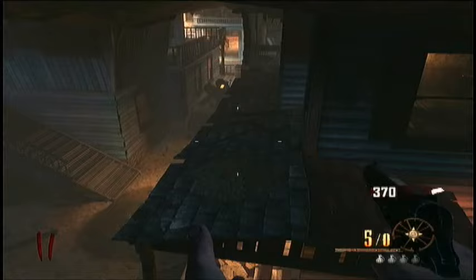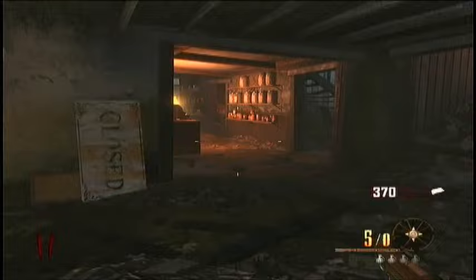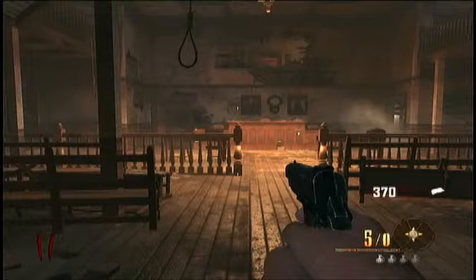And the last location that the key can be at is over here in the courthouse. It is right here in the courthouse — right here, hanging by the judge's table.